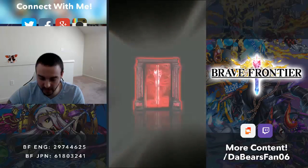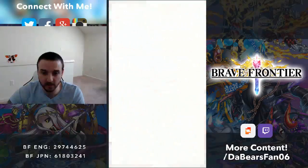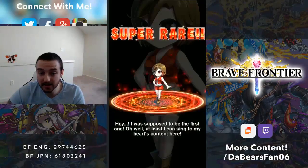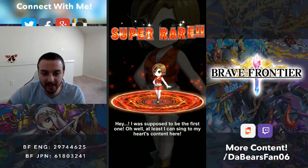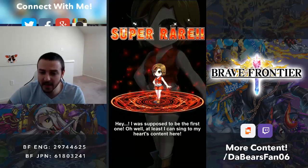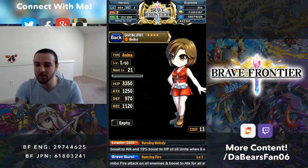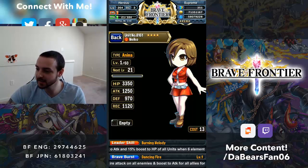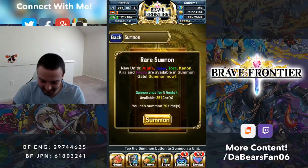We did 12 total summons. The first summon we get is Red Door — and it is the new unit, the Fire One. Pretty excited about that. We were hoping for Anima, and here we go — it's Anima! I'm so excited. First time — slight redemption for all the gems I just spent on the Disciple of the Gods summons.